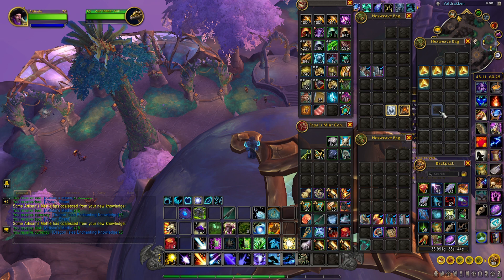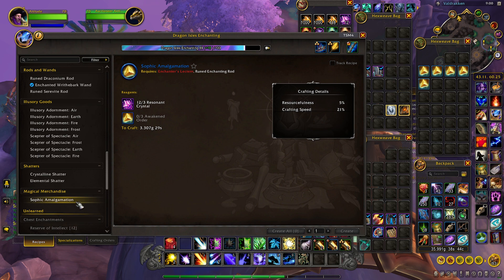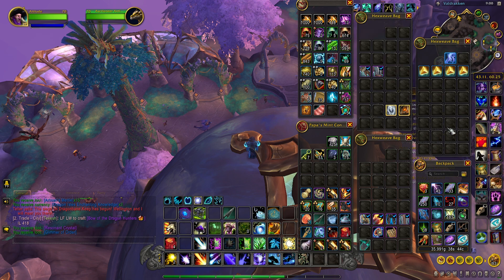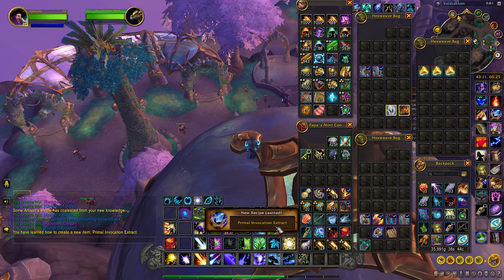If you've already disenchanted the glimmers in the past, that's okay — you're actually just one step ahead. Now, whenever you have all the glimmers, you need to craft the pet called the Sophic Amalgamation. Once you disenchant this pet, you'll get the glimmer of order. So disenchant it — that gives us five total. Then craft another Sophic Amalgamation and just keep disenchanting these, and there it is: Primal Invocation Extract.